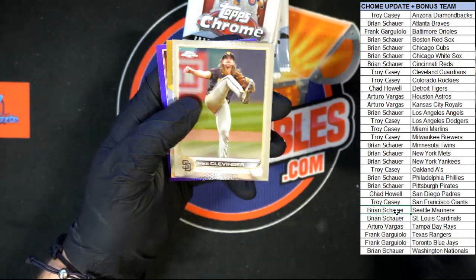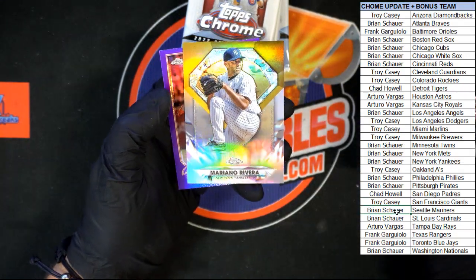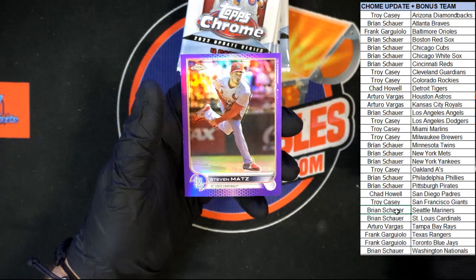Next pack — Sanchez for the Twins, Clevenger, Mariano Rivera diamond, and Steven Matt's purple.